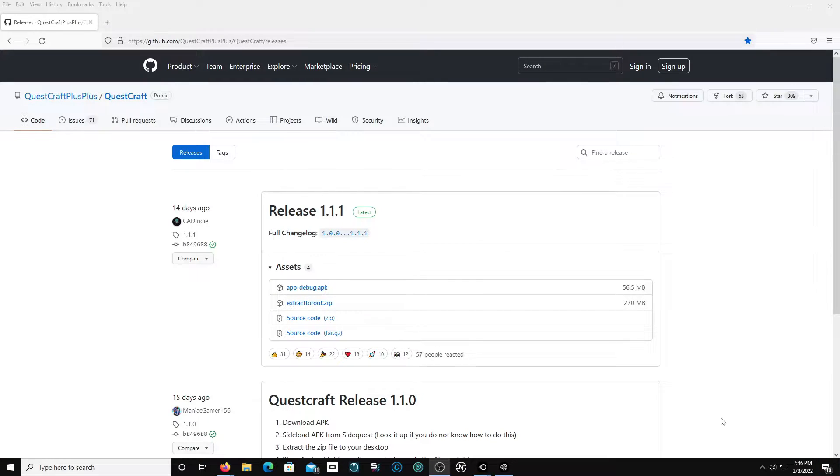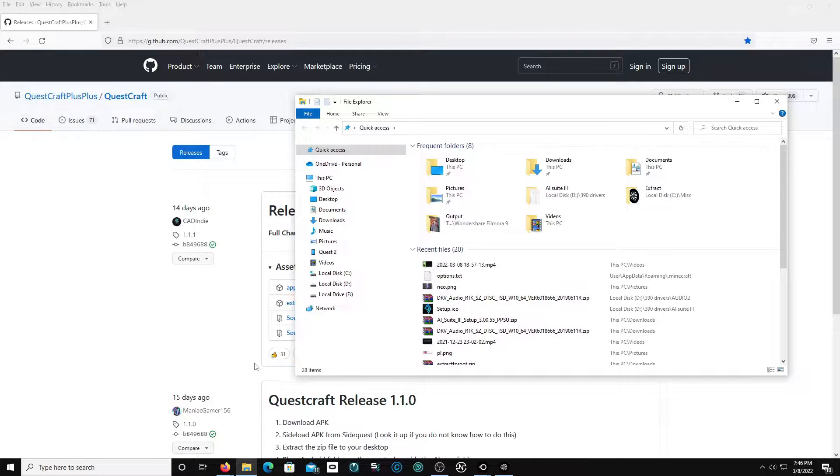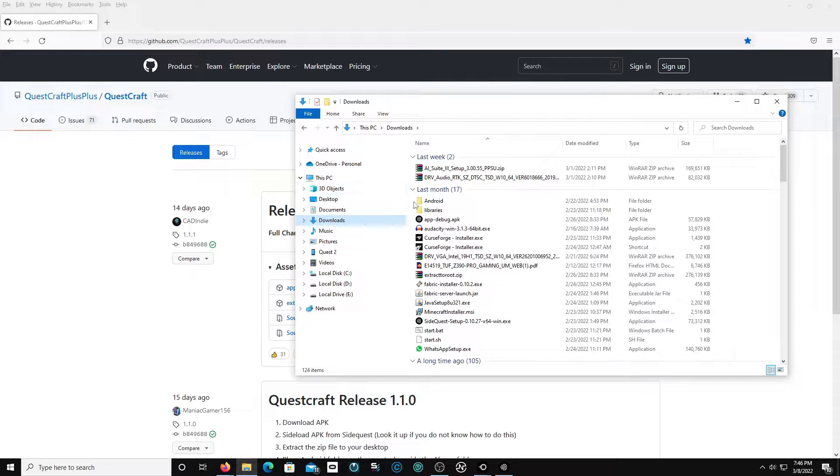Okay, this is what you need. You'll need to come over here and extract both of these through your computer, which we already have. You got to have the app debug APK extract dot zip. You got to have this, and we already did that.